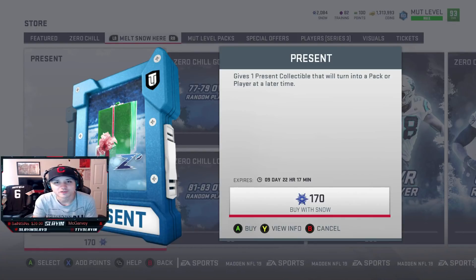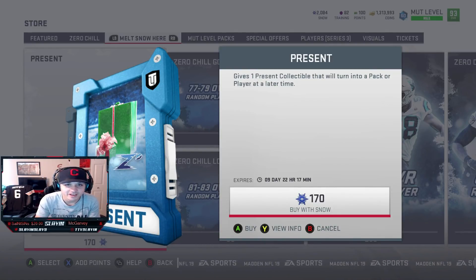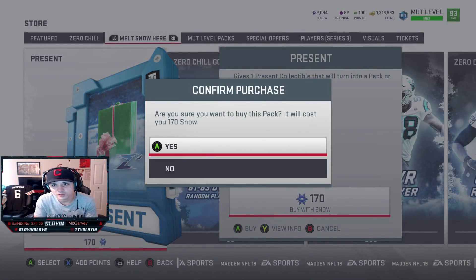What's going on guys, slay back with another video. They put gifts in the store - they are 170 snow, all random. There are different pack animations; the bigger pack animation is going to be for the better gift. These are in the store for nine days, opening at random times on different days. We have 2000 training snow and we're going to open up 12 of these, hopefully getting some good big pack animations.